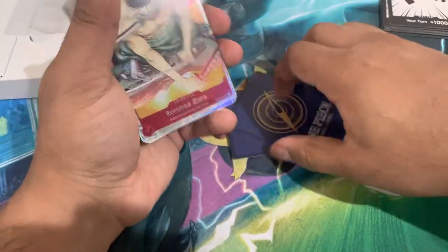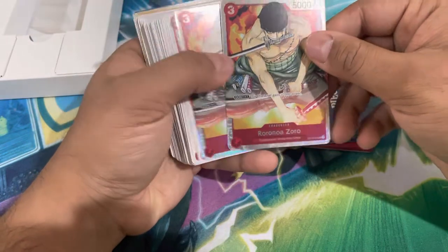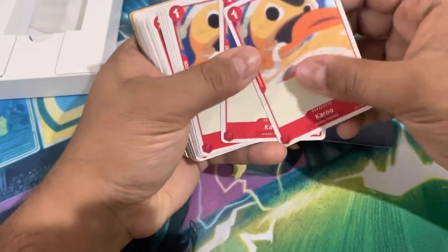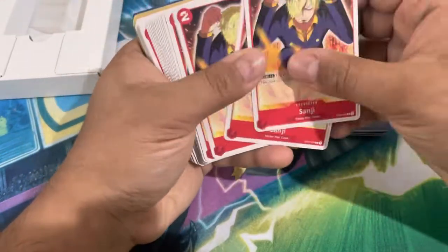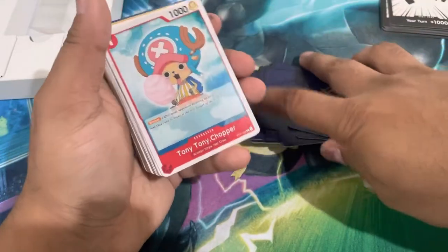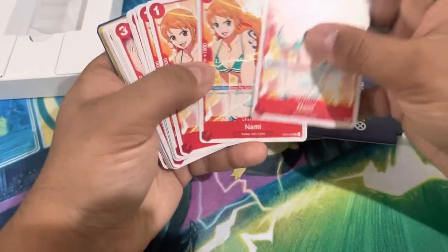On the back we've got two copies of a holo Monkey D. Luffy — I really like this silver holo a lot. Two copies of Zoro, also holo. I think this is not the good Zoro; the good one's like a rush one. There are four copies of Usopp, four copies of Carue the duck from Alabasta — you know the duck, you know the guy. Four copies of Sanji, who is also from the Straw Hat crew. Four copies of Jinbei, who is eventually part of the Straw Hat crew — so it's kind of a spoiler.